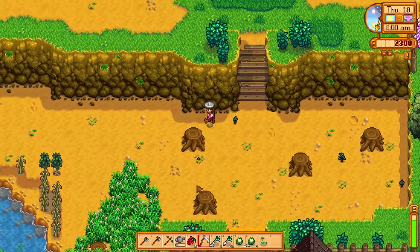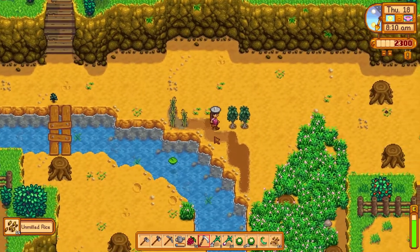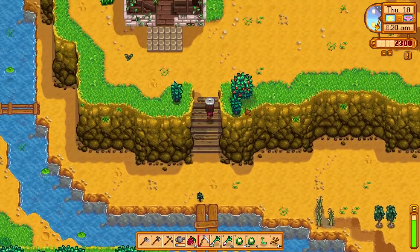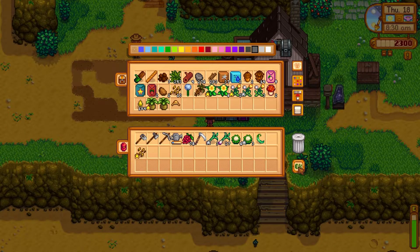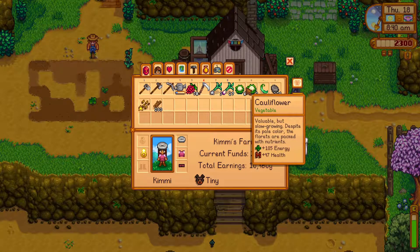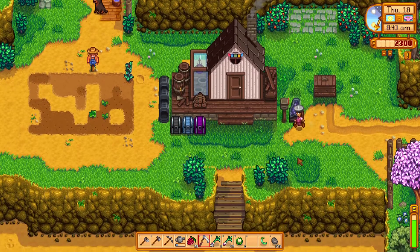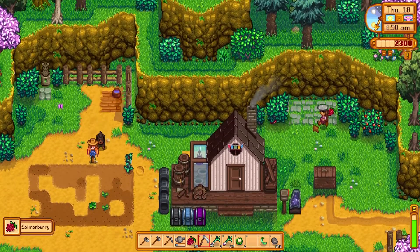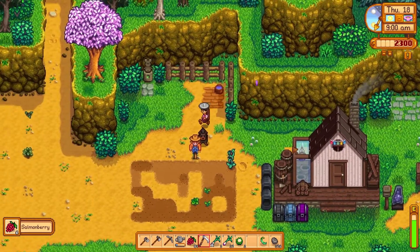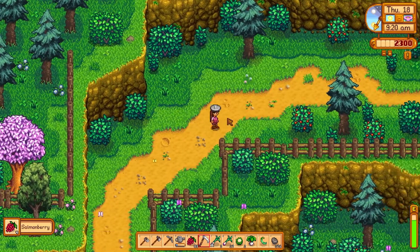Gotta grab my rice shoots. The silo is really cheap so I'm just going to bring my wood and stone with me. I'm going to sell the cauliflower — I'll just keep two for now — and sell the unmilled rice. Let's grab all of these and then head up to Robin's and go donate.